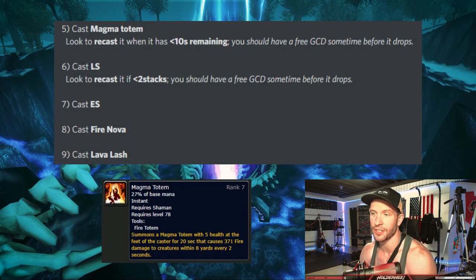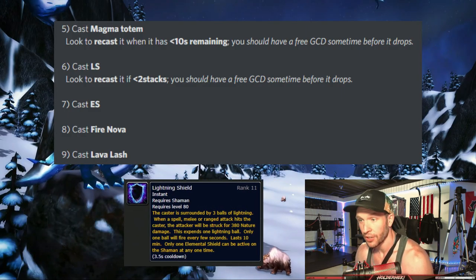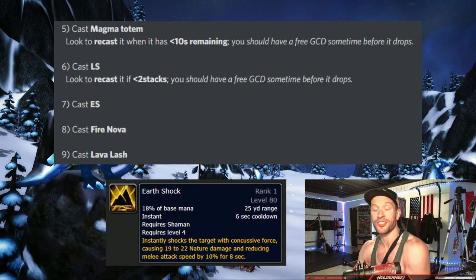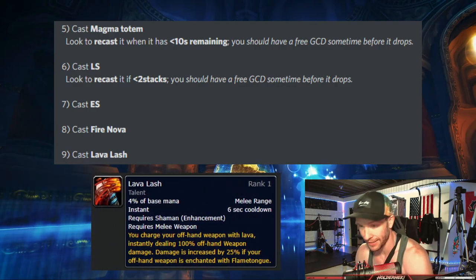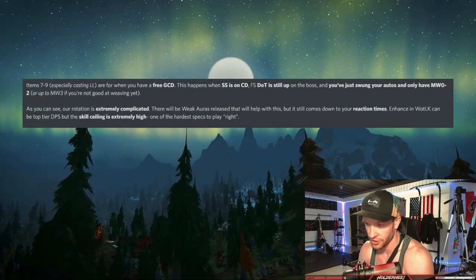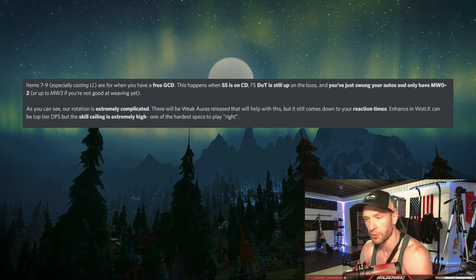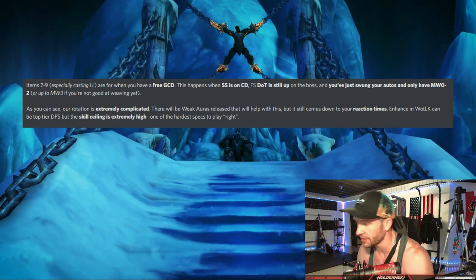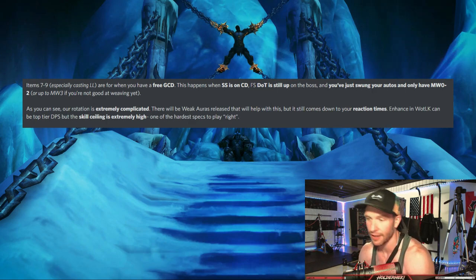Priority five: recast Magma Totem when it has less than 10 seconds remaining - you should have a free global cooldown somewhere. Priority six: cast Lightning Shield if it has less than two stacks. Priority seven: cast Earthshock. Priority eight: cast Fire Nova. Priority nine: if you have literally nothing else to do, cast Lava Lash. Items seven through nine are for when you have a free global - this happens when Storm Strike is on cooldown, Flame Shock dot is still up, you've just swung your autos, and you only have Maelstrom Weapon 0-2. Our rotation is ridiculously complicated. Enhance in Wrath can be top tier DPS, but the skill ceiling is astronomically high.